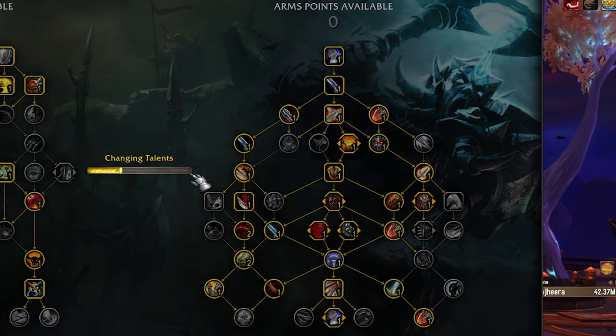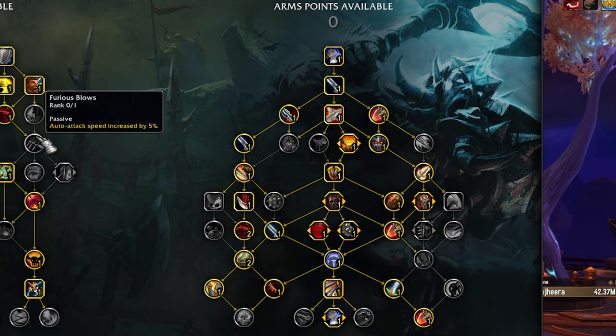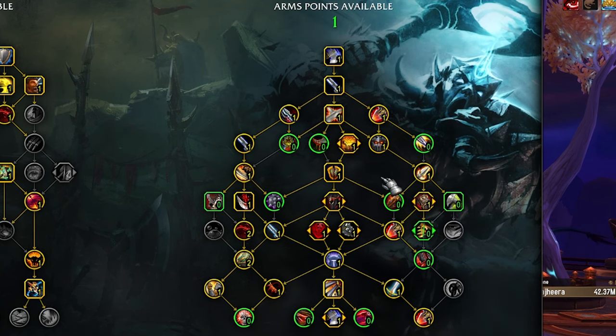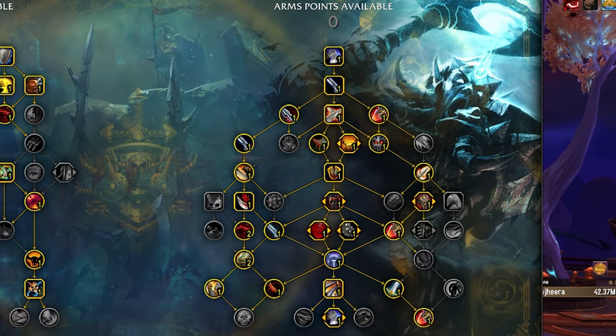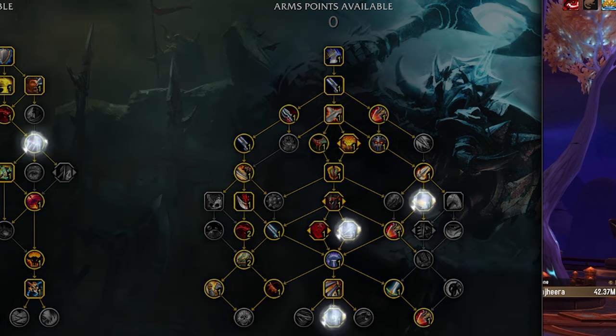The Lock Slayer build is really just moving from Leeching Strikes and Furious Blows into Frothing Berserker and Wrecking Throw. If I'm fighting a Demo Lock it looks like this. If I'm fighting an Affliction Lock, I might move Leeching Strikes into Fast Footwork — Movement Speed and chasing people down is really good. It's 5% Leech versus 5% Speed, not really that big of a deal either way. I'm always messing with my stuff.